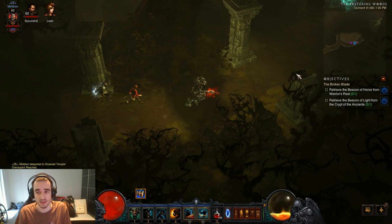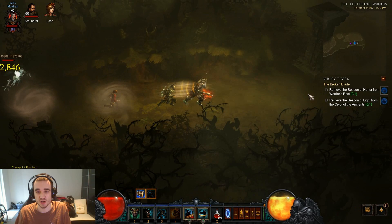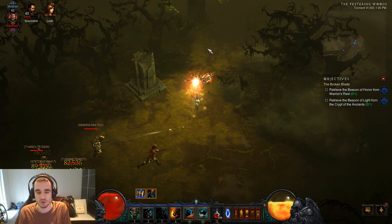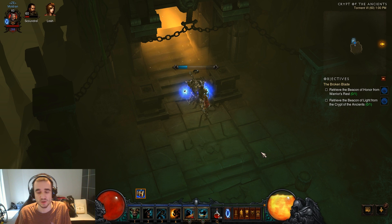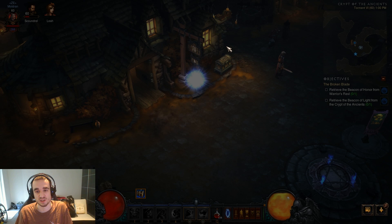Once you're set, every time you enter the dungeon and leave the game, you'll spawn right there. So I'm just heading there now, getting some fury with Furious Charge, ignoring monsters to get to the point. And there we go — Crypt of the Ancients. Once you're in here you can just leave the game. Go back to town first, because now I've got the checkpoint. You leave the game and every new game will spawn here, and the run pretty much just clears the trash of the Crypt of the Ancients. Then you leave, reset, and do it again.